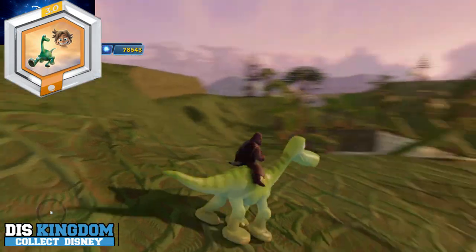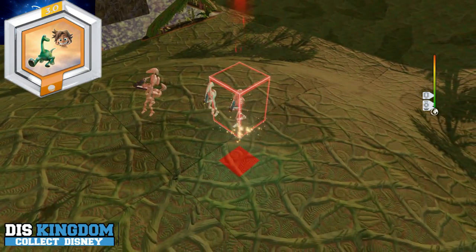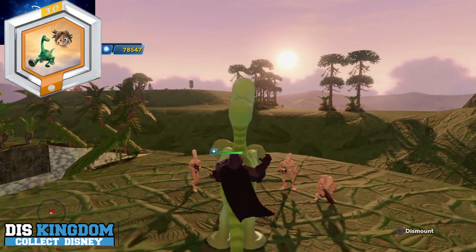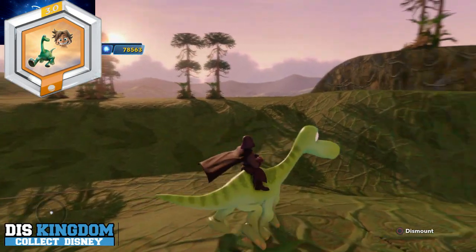He's also got a stomp move, so let's put down a couple of enemies for him to take care of. There we go - I'll jump back on him. He uses a stomp and took them all out, so that's a cool way of doing bits and pieces.